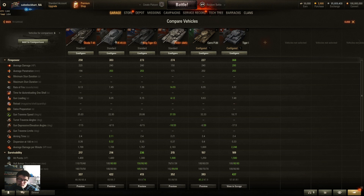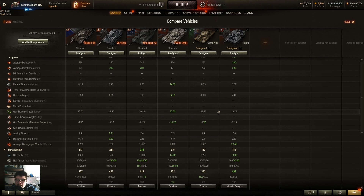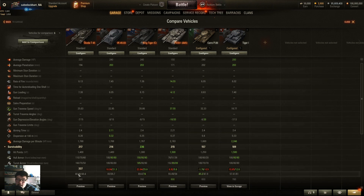The most comparable vehicles are the VK 4503H, the Tiger 1.5, and the King Tiger. Penetration-wise it's not as good as the Germans, and alpha is lower, but it reloads a little faster. DPM is about the same as the Tiger 1.5 and Tiger 2. It has a bit more armor than the Carl P88 and weighs about the same — but that's not saying much.